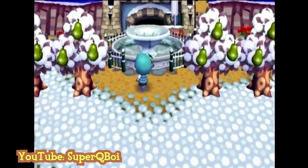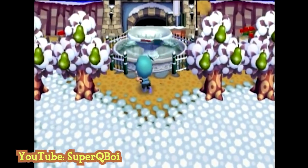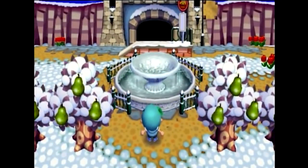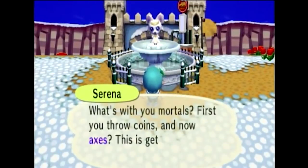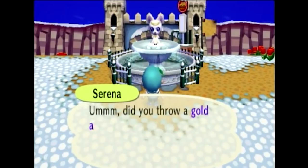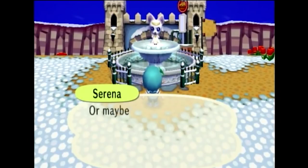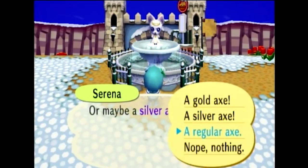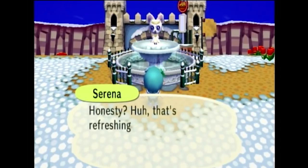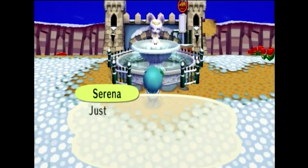Serena is a goddess dog in Animal Crossing City Folk who appears in the town's fountain. She is the source of the silver axe and golden axe. She appears if the player throws an axe into the fountain by swinging the Wii remote. Serena will ask the player a series of questions including which axe they threw, how she looks, whether she seemed goddessy, or asking the player to choose her right or left hand. After answering, Serena will either give them a silver or golden axe, return the standard axe, or give nothing. The player's answers have no effect on the outcome.